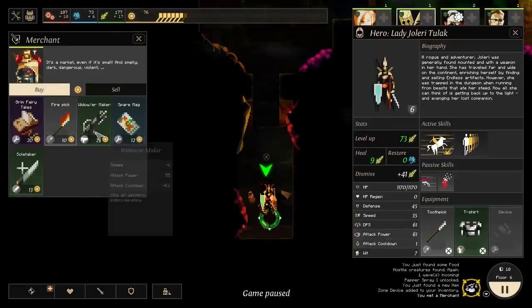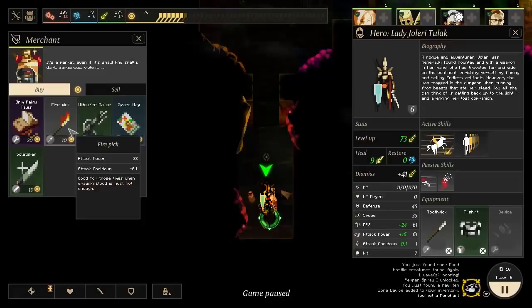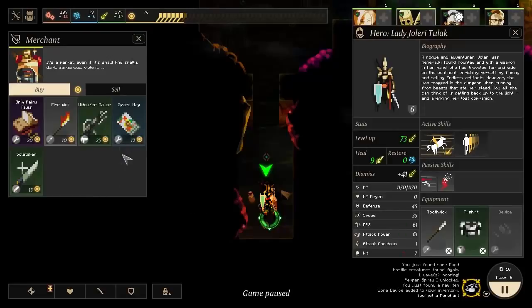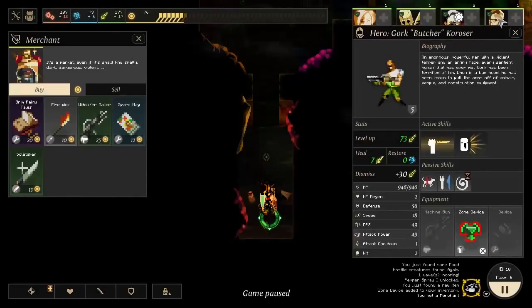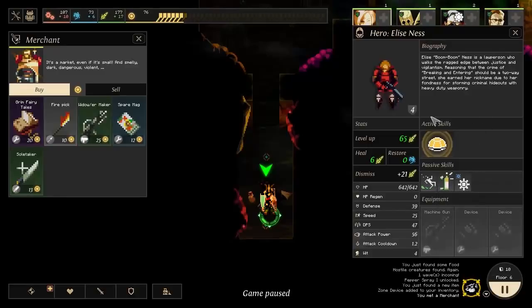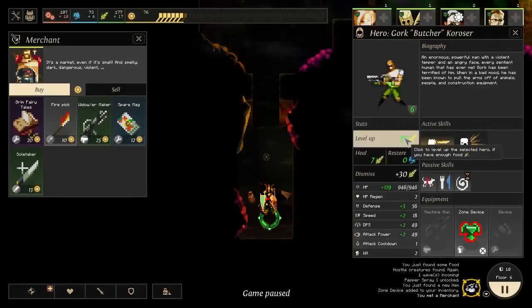We'll sell the soul taker because none of us can use it. The widower maker is probably a better idea because we already have a spear, and this is over twice as good as the toothpick. That's 25 dust though - that's like two and a half rooms of dust. But two people could use it - it's such a huge attack bonus, though it does slow us down. I'd probably give that to Elise because then she'd be a comparable speed with Gork. That is a lot of dust, but of course he offers us the one type of item I can't really afford to give any dust for.